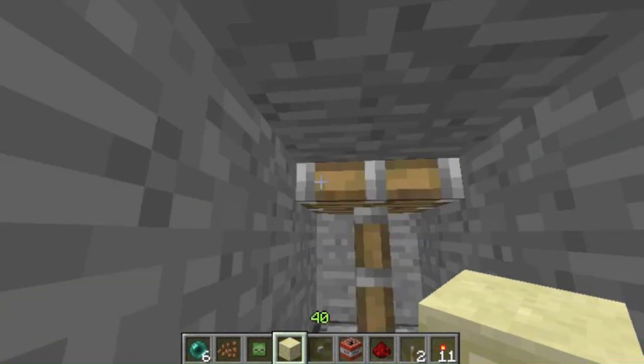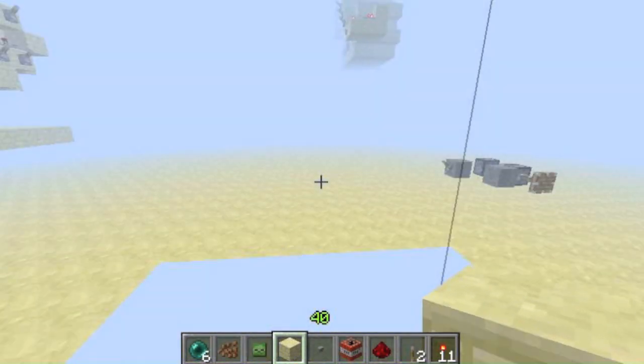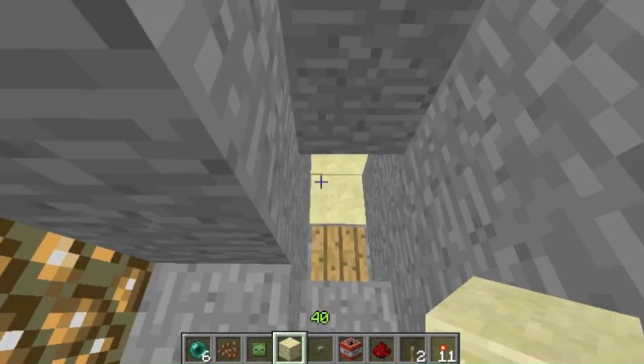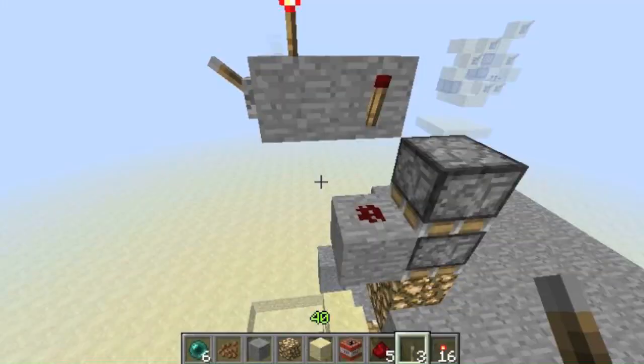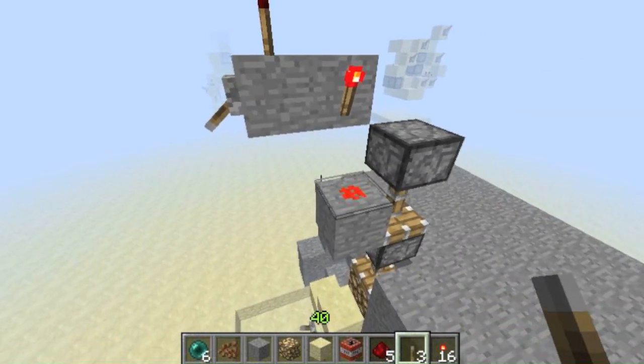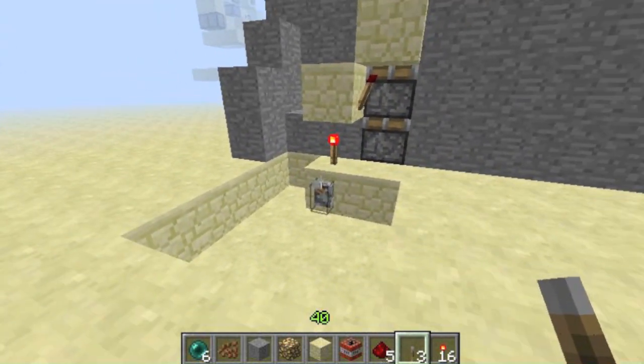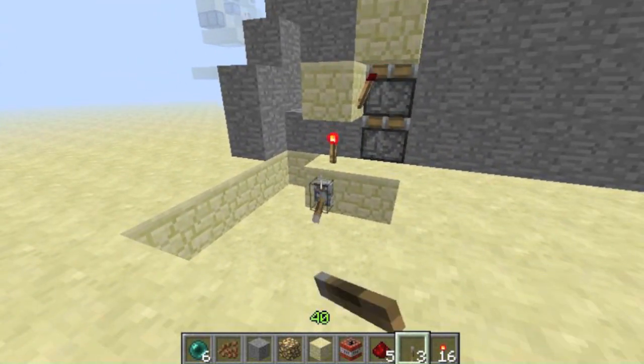The first design I have to show you is a very simple one. It works off two very simple double piston extenders, which can be made by even the most amateur redstoners. It provides a decent view, but no more ideal than the one shown at the start of this video, due to the fact that it needs redstone for the pistons below.